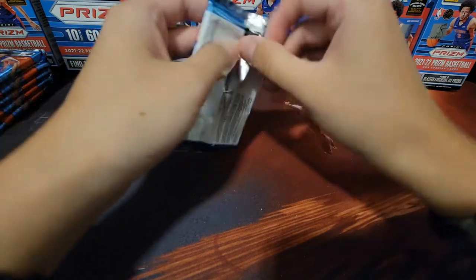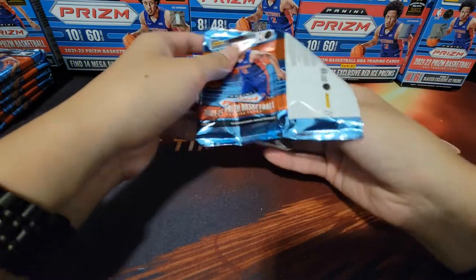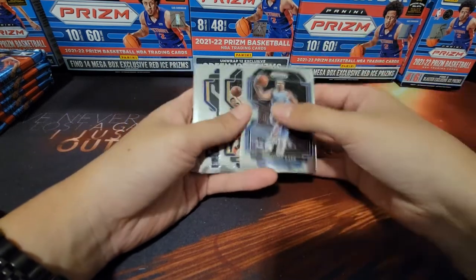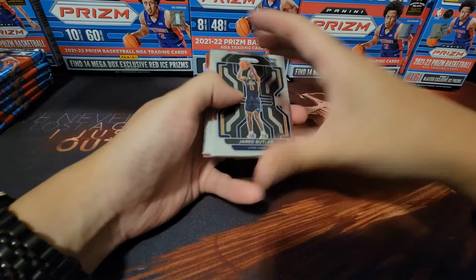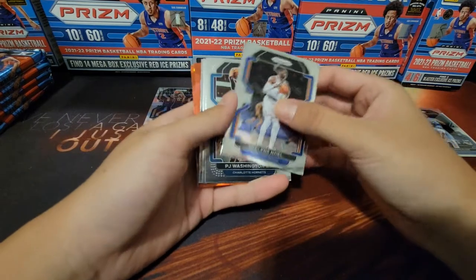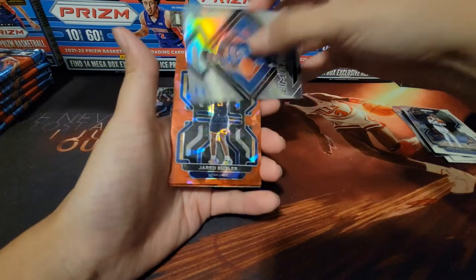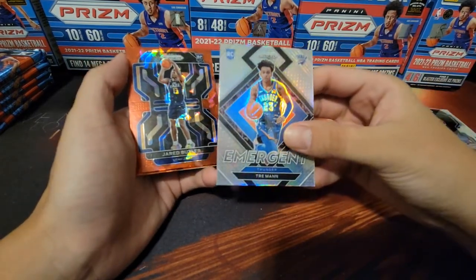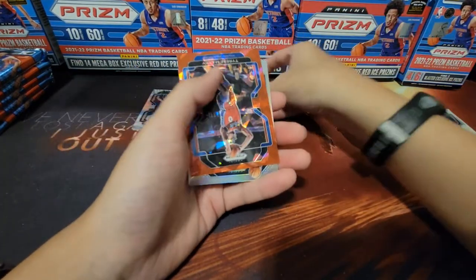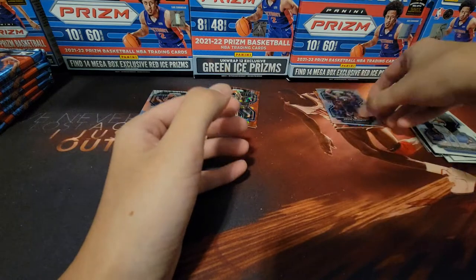I'm truly hoping for a Jalen Green in this one — he's my guy, and a red jersey match with the red prism could be really nice. Starting the first pack: Desmond Bain auto, Porter, our first rookie is Jared Butler who's currently out of the league — I'm surprised, I feel like he should be a decent player. PJ Washington, Jaren Jackson, an Emergent silver, another Jared Butler Emergent silver, a red of Jared Butler, Tyrese Maxey red, and a silver of Kevin Garnett — Big Ticket!